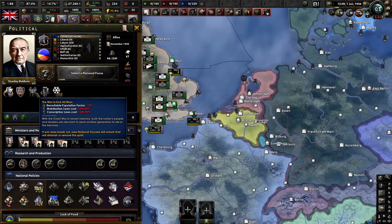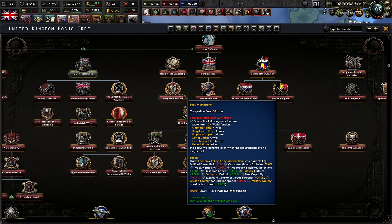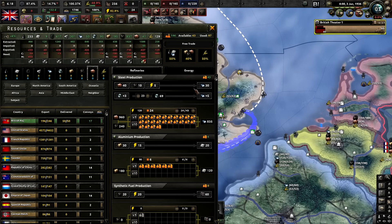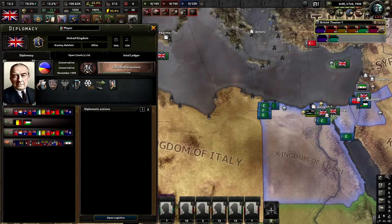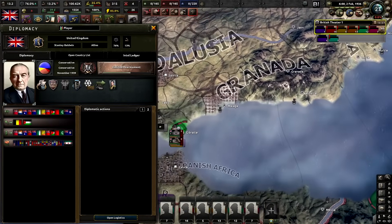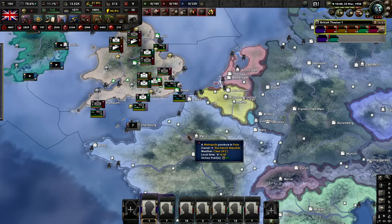Our first order of business in the focus tree is to look for anything that gives us research slots or bonuses and beeline that, because I need to research a lot of things. We've also got some terrible spirits — look at that, the war to end all wars gives a recruitable pop factor, but we can't change our economy or conscription laws. This is going to be terrible. We can get to early Moby through some focuses though, so we just have to keep an eye on world tension. Churchill is upset — Germany's of no concern and I'm sure Churchill won't become politically important later.